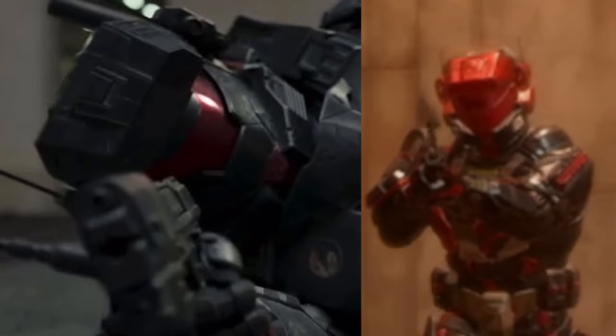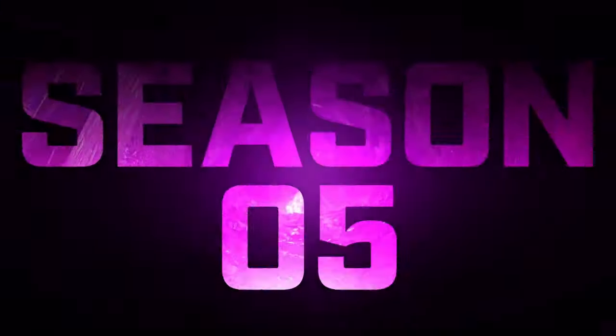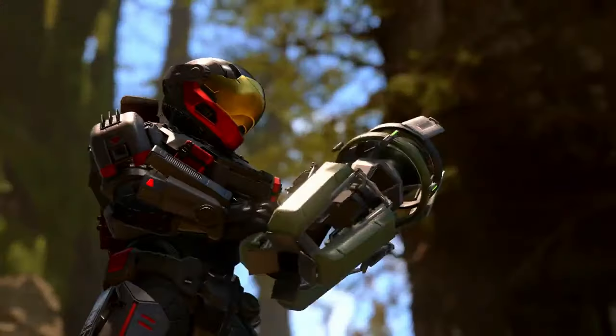So we might finally be getting all of those cosmetics. We are then shown a Spartan using the Mark VII core with a brand new helmet and a brand new Halloween armor coating and visor, potentially with a Halloween themed weapon coating too. The spooky season is here, so this is unsurprising, but it is nice to see that we're finally getting some form of Halloween event, potentially this season. We then get a Season 5 title card, which does have a Warthog driving past with a Spartan inside.